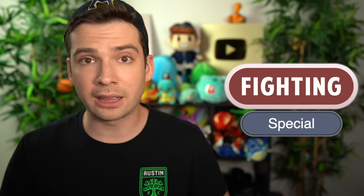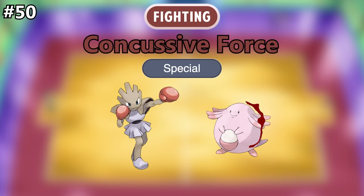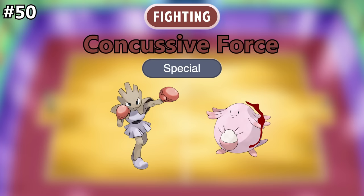And for the final move of this video, I wanna make a special Fighting type attack, since there are so few, and the ones that exist are either known by very few Pokemon like Aura Sphere, or they never hit the target like Focus Blast. I think a cool special Fighting attack would be Concussive Force — the user punches the air in front of them so hard it generates a shockwave that can hit the target from a distance. I think a base power of around 85 would make sense, and maybe a chance to make the opponent flinch — because if someone punched at you from the other side of the room and you still felt an impact, you would probably flinch.